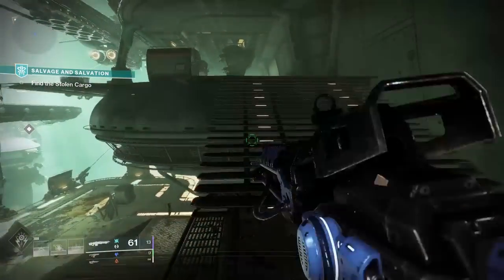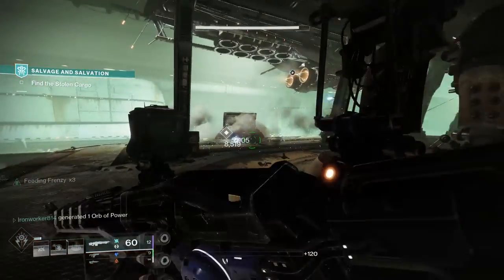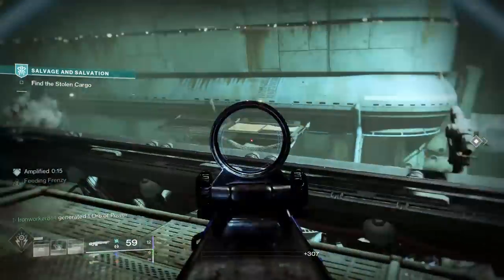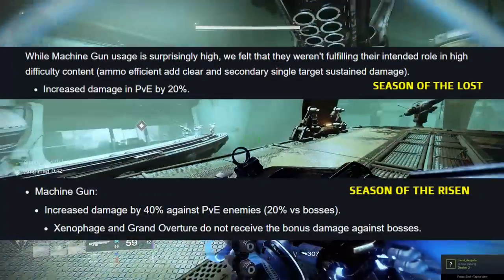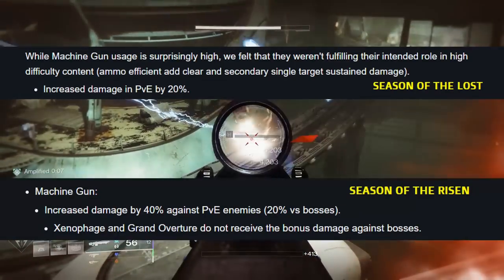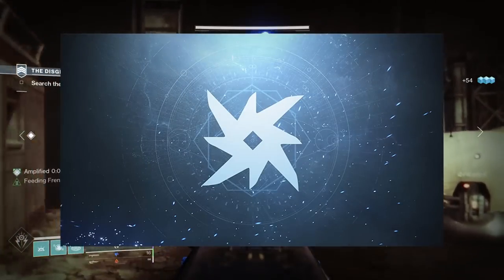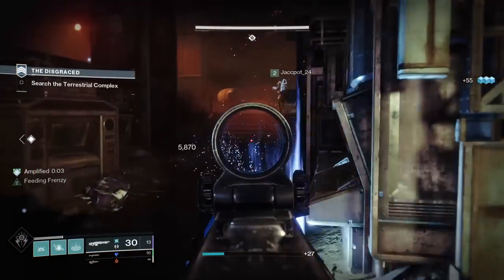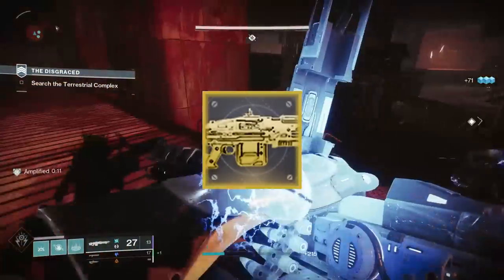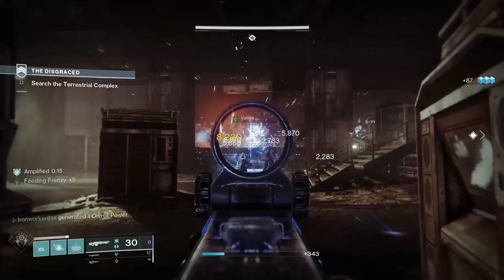In Destiny 2, machine guns have found themselves in an odd spot over the last few years. They're very efficient at clearing ads, but they do reside in the heavy slot, which most players reserve for weapons that can really pour on the single target damage quickly. Bungie has been making the active effort to get these weapons into a more viable spot, fine-tuning the weapon class's damage output with a few buffs over the past year. And they are better. But with the launch of Arc 3.0 just earlier this week, Thunderlord did get its own specific update, now having intrinsic overload champion capabilities, and getting a long overdue catalyst as well. So we'll check out how Thunderlord is faring currently and see if this is a weapon worth considering here in Season 18.